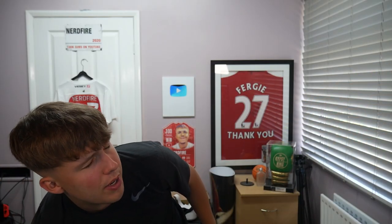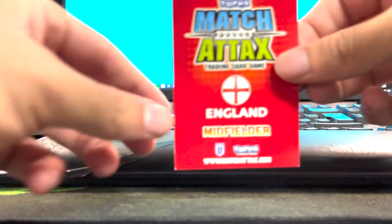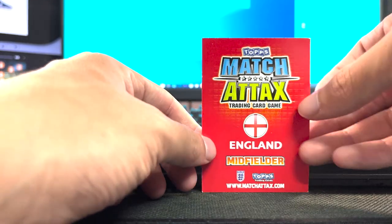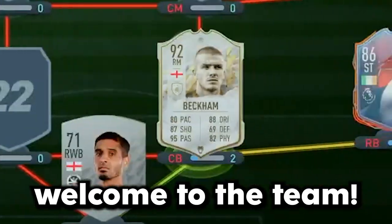We definitely need a goalkeeper at some point — that would be nice. Let me close my eyes again. He's an English midfielder from the World Cup edition, I believe. Flipping him around for the camera — hopefully it's someone good. David Beckham, go on! That's a strong link to Norton. Always think about the positives. Beckham, that's not bad — we'll take that. Icon Beckham, whatever version we can afford. Beckham, welcome to the team.